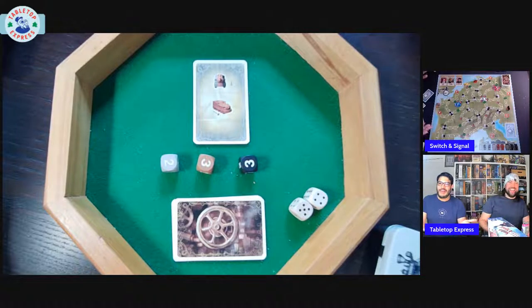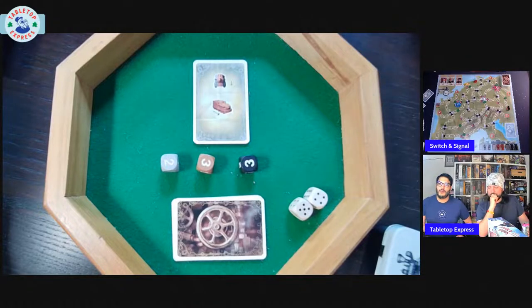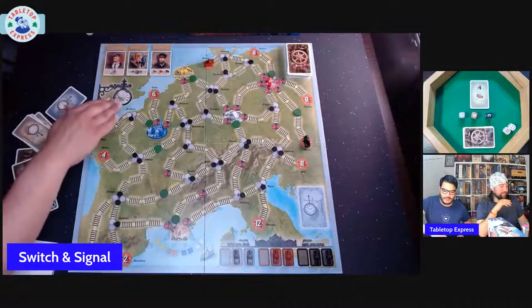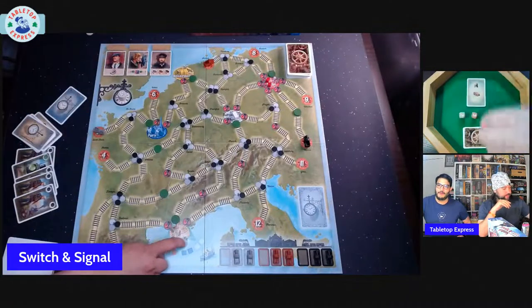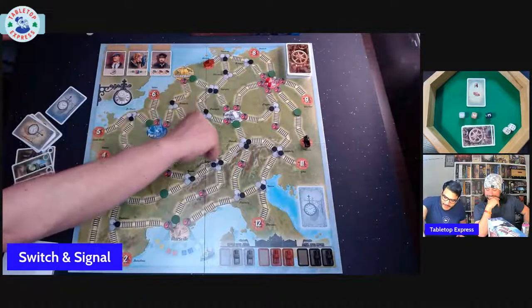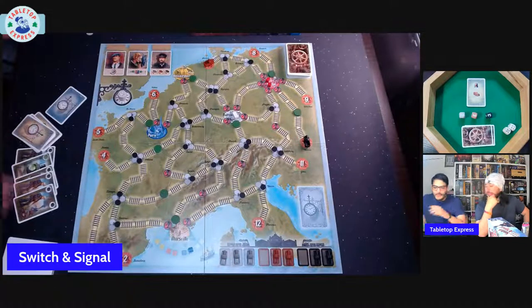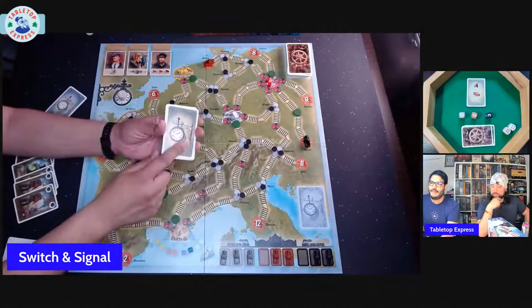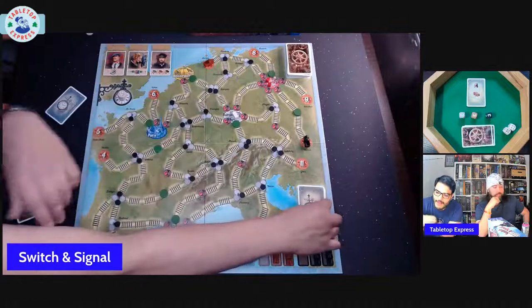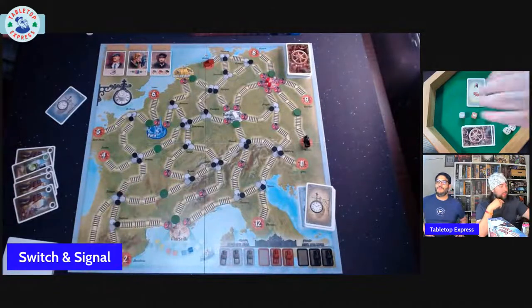Welcome to Switch and Signal, a cooperative train game designed by David Thompson. To win, we need to take trains, have them pick up cubes, and deliver them to the city of Marseille — we need to do that eight times. We lose if the destination deck, which is our timer, runs out of cards.